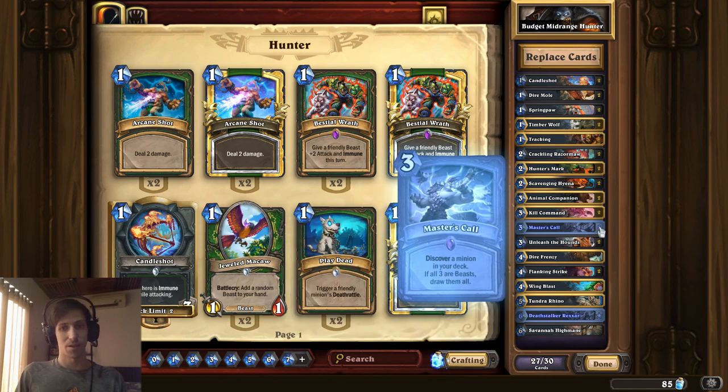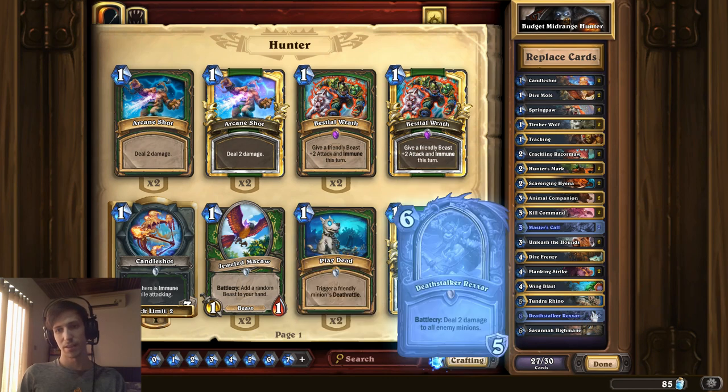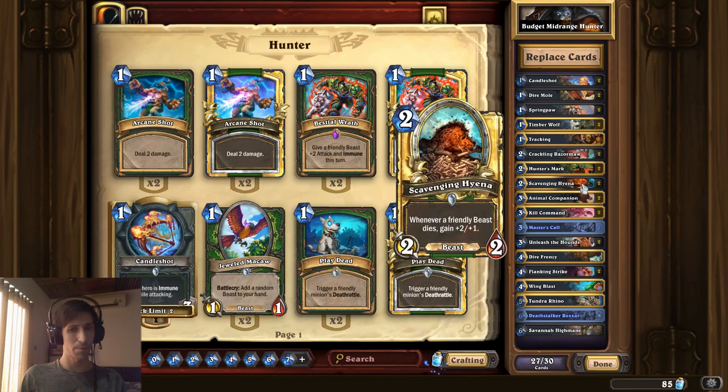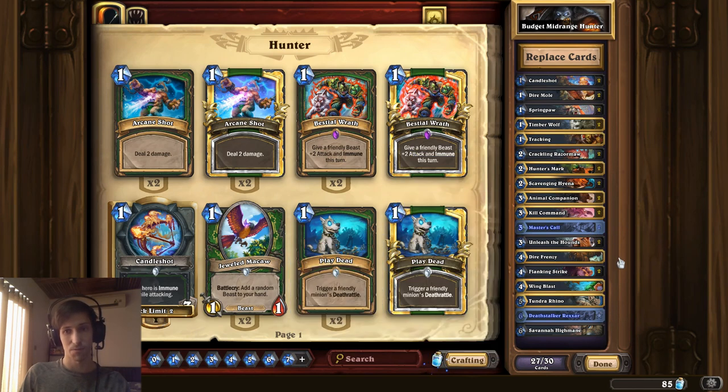Aside from that, Master's Call would be something pretty cool to pick up. If you have only beasts in your deck, it's a three mana draw three beasts — insanely strong — and two of those would set you back 800 dust. But if you have both of these already included, then you look at everything else in the deck and it's pretty much just commons that you're probably likely to have anyway.